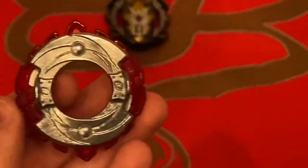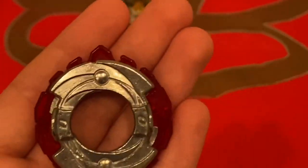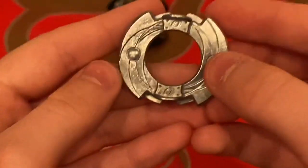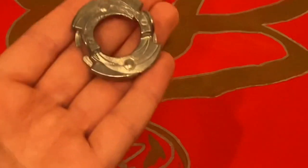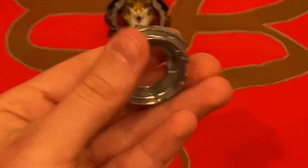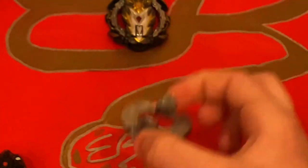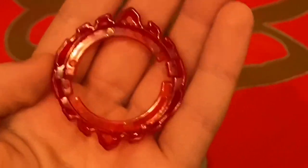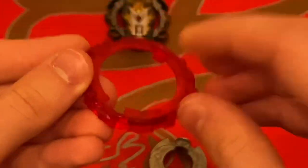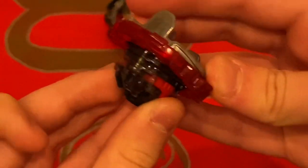Then we have the disc and frame. Here we have the Zero Dagger — it's a Zero disc, four stars, which is amazing! I know the disc looks fake on camera, I don't know why the lighting is weird, but it is real — you saw the Takara Tomy box. Very good disc; it's kind of common now, but it was very good. It originated on Spring Requiem. Then we have a red Dagger frame, which I really like — I have the gold version, so it's nice to have a red one. Overall, it's a very good disc and frame combination. Along with Ultimate Reboot Dash, it'll be very good for attack.